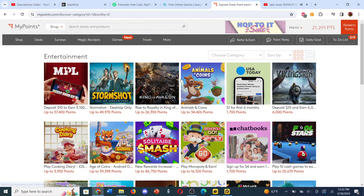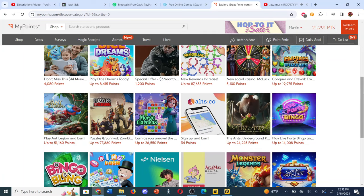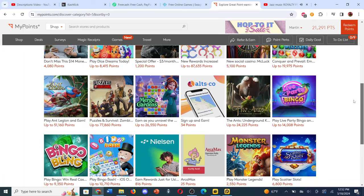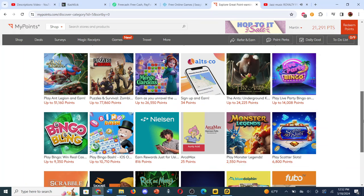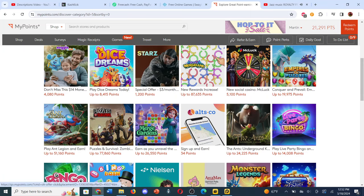My Points is kind of the same thing. You go to Deals, then Category, then Entertainment, and you can see a whole bunch of stuff. About 150 points is $1 in Visa Reward Cards, or maybe 160–165 points is $1 if you don't get Visa Reward Cards. Some offers pay more in My Points than Swagbucks.